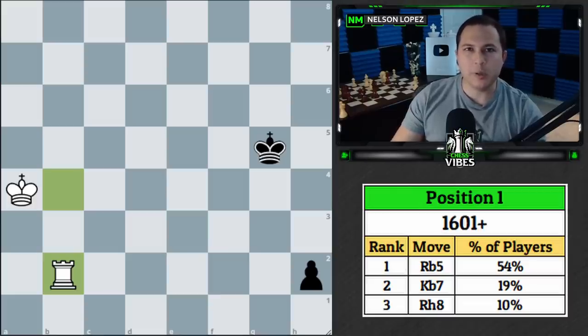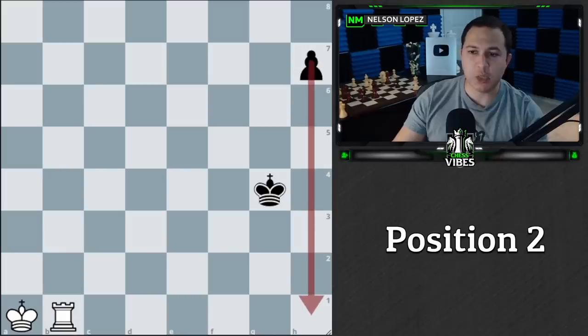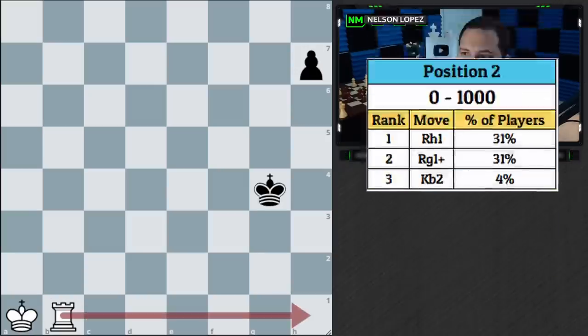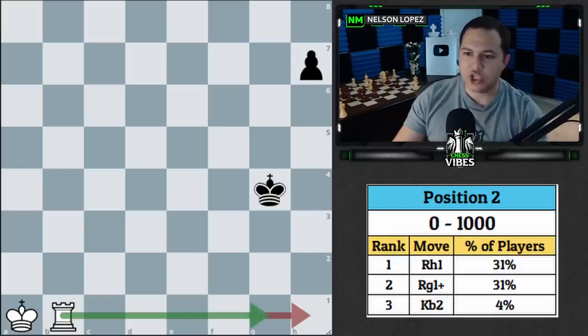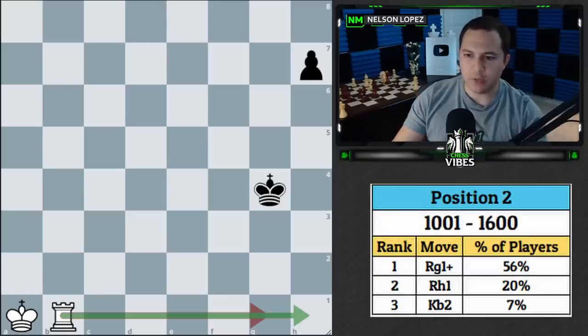Here's position number two — pause if you'd like. Remember, black is going this way with the pawn. From zero to a thousand, the top move was rook to h1, then rook to g1 check, then king to b2. From 1000 to 1600, the top move was rook to g1 check, then rook to h1, then king to b2.